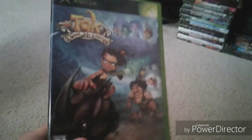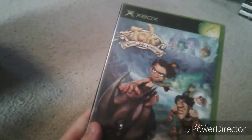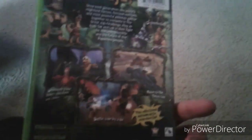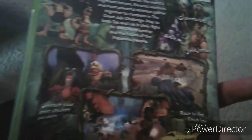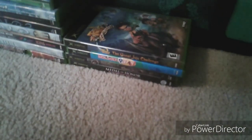Next is TAC: The Great Juju Challenge. This is a 3D platformer — actually the third game in a series. You play as TAC and his partner Lok in the Great Juju Challenge. Looking at the back: race to the finish line, battle side by side, and unleash your inner chicken and lobster. It's like a collect-a-thon 3D platformer with challenges, and from what I played, it was pretty good.